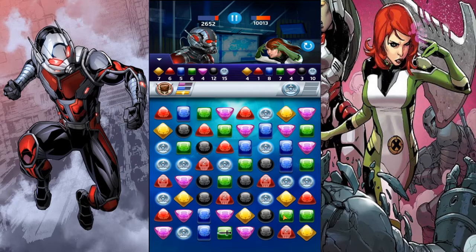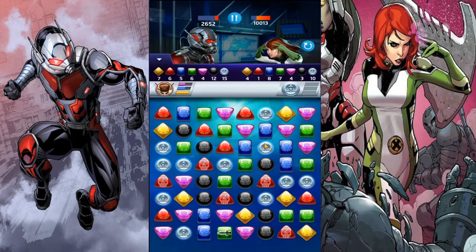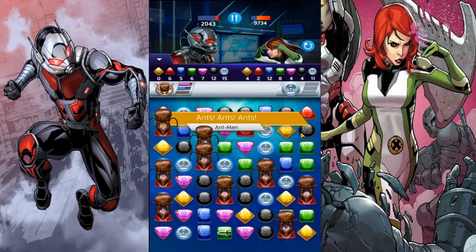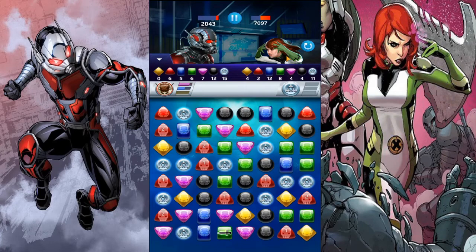We're dealing 1,400 damage per turn. I miscalculated that - if you have a base level champ 270 Ant-Man he'll probably be doing like a thousand damage, 900, or less than that maybe. We can activate it again - good to know. Now we're somewhat in a good position... she just - okay, we got two turns.